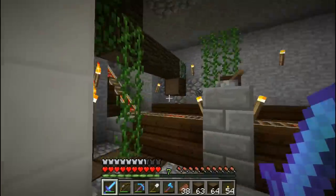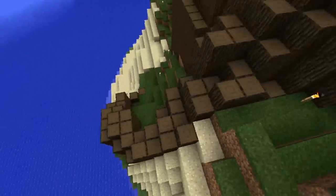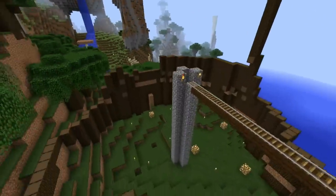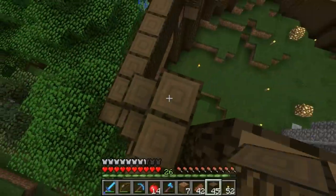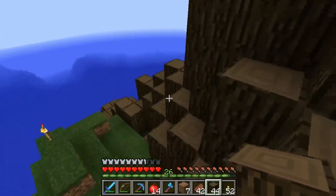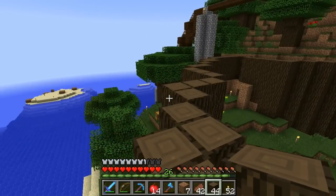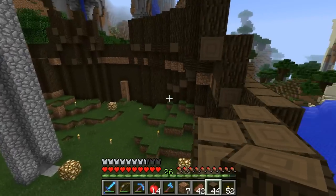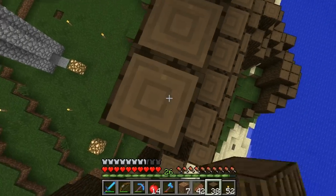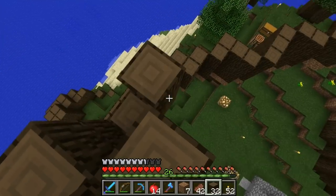Without any further ado, let's get up there and start building this giant tree. I'm just gonna keep building this tree up — I think it's looking good, my vision's coming together pretty well. I'm gonna have to glowstone this up, otherwise we're gonna have mobs spawning everywhere. I can't really half-slab it because it'll just look a little bit weird, even with the finished wood half slabs. So I'm just gonna keep building it up and I'll cut back every once in a while so you can check on my progress.